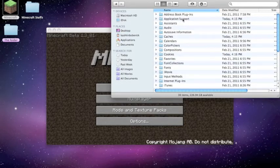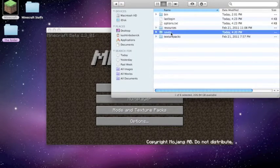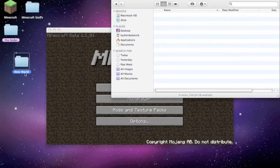Go to Application Support, then go to Minecraft, Saves, and then New World — that's the world that I have. You don't have to drag it over, just simply rename it to World 1 with a capital W.